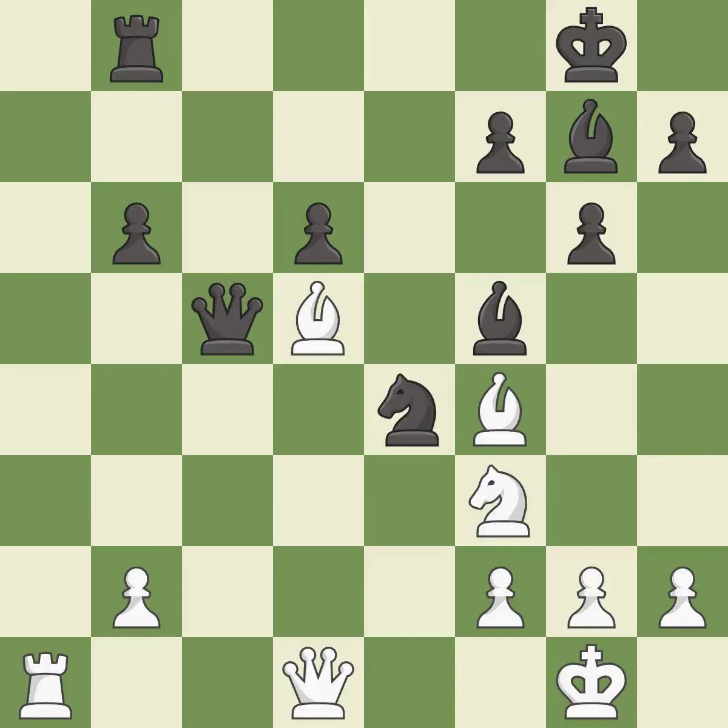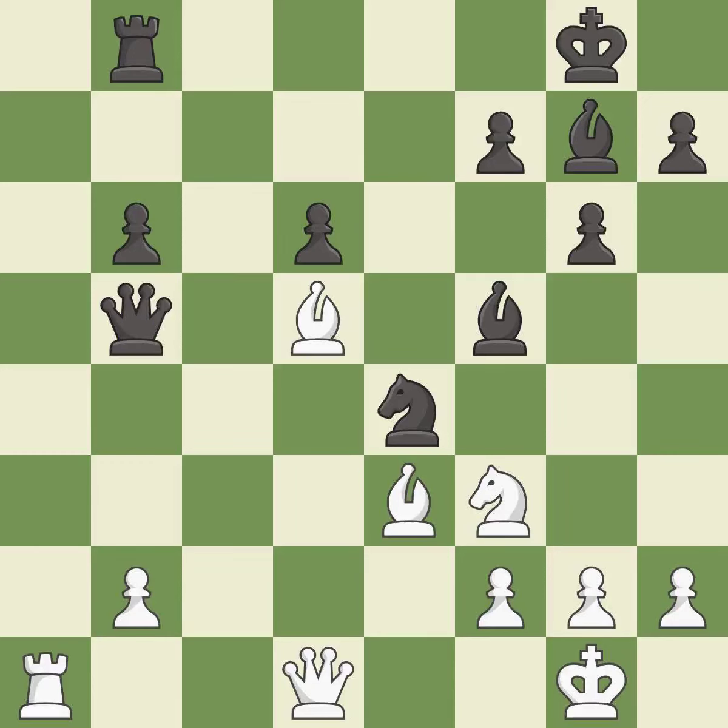Takes back — it is best. This blocks the attack on a pawn that could have been captured. This is the only move that works — it is a great move. This move puts the queen on a safer square — it is best. This places a rook on the seventh rank, activating the rook and restricting the opponent's king.